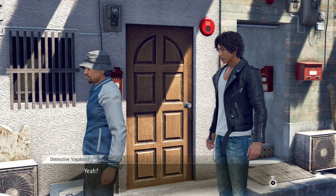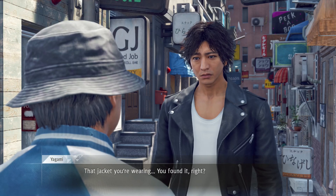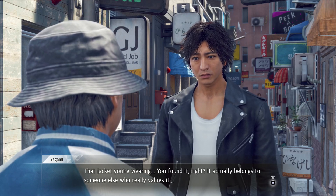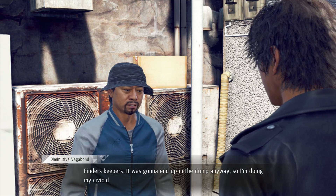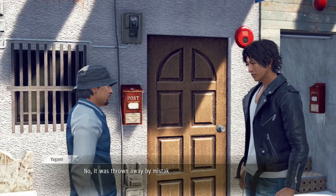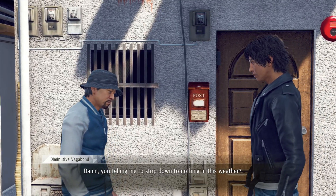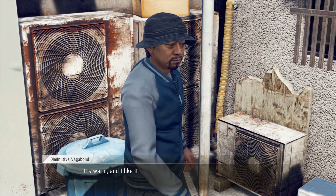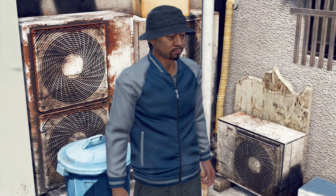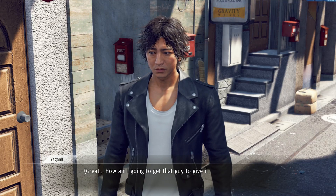A diminutive vagabond is encountered. Yagami asks about the jacket he's wearing — it belongs to someone else who really values it. The vagabond responds: 'Finders keepers. It was gonna end up in the dump anyway, so I'm doing my civic duty. Recycling.' Yagami explains it was thrown away by mistake and is very special to him, but the vagabond refuses to give it back. The jacket says 'Tiger' on it.